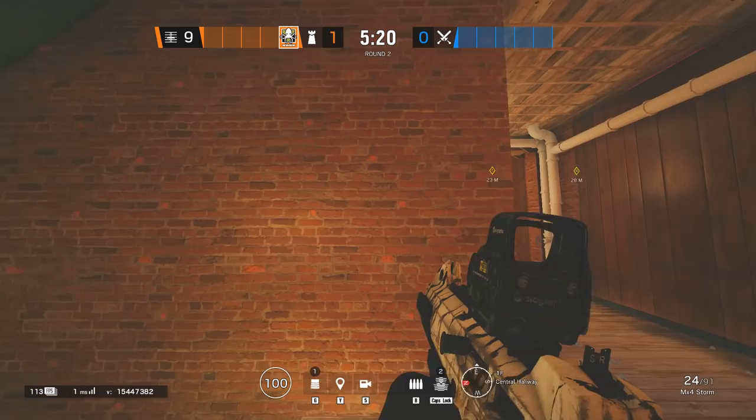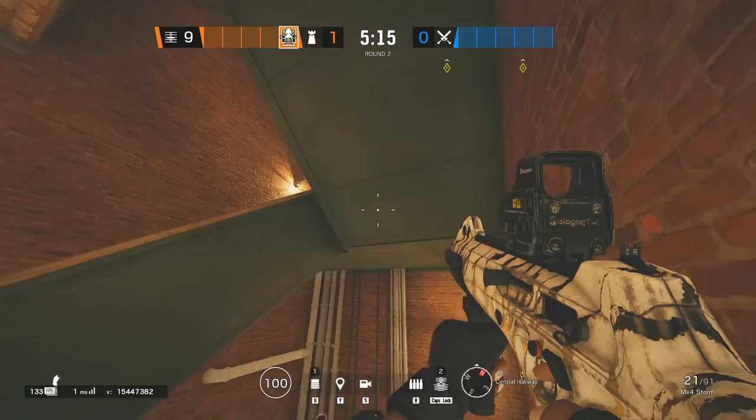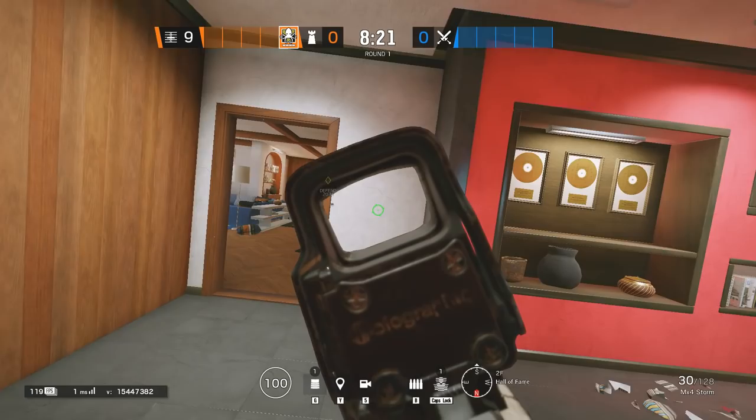Your crosshair placement needs to be on the head level of your enemy's perspective, not yours. This is very important. It's not easy to predict the correct crosshair placement when fighting vertical angles, because a lot of map knowledge and game sense goes into it. On Coastline, defenders are expected to be at prone level, pixel or bullet hole, and then I'm expecting someone to swing on me from the wardrobe.